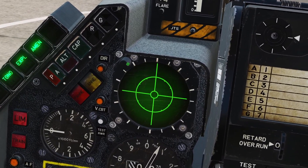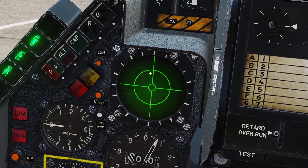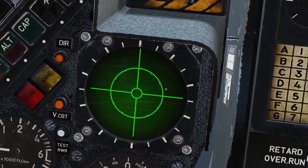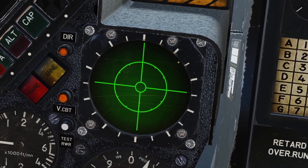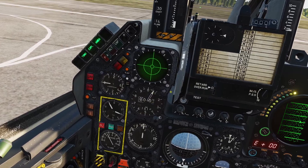You can use this switch right here to adjust the brightness. This is a top-down display, so threats will show up in a bird's eye view. For example, if something shows up on the top right, that means that it is in front of you and over to the right. Let me get into the air to show you what it looks like.